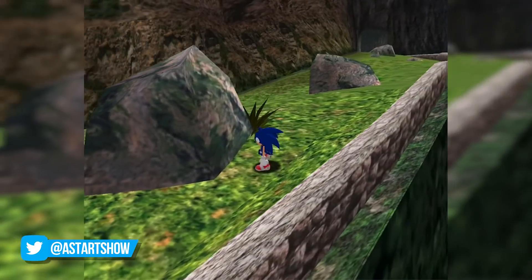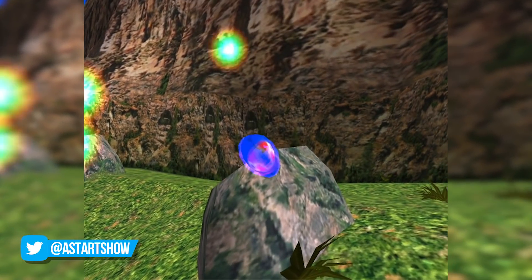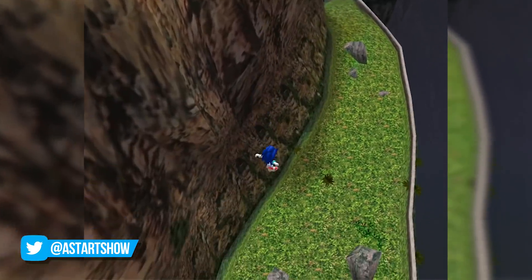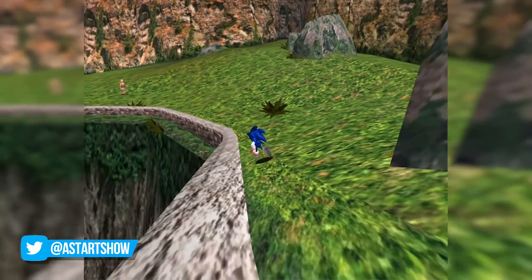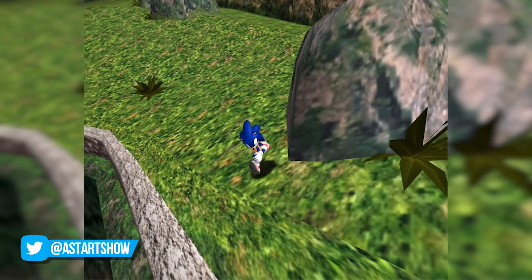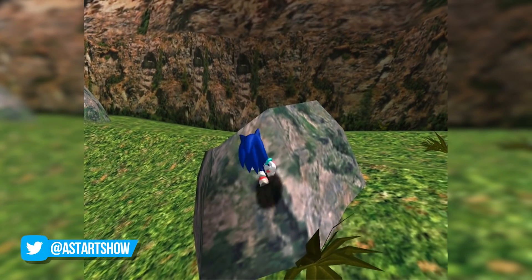If I had to guess, the developers were really trying to wall characters like Tails in by adding an invisible ceiling so that he isn't able to fly so high that you'd break the illusion that this isn't just a game. Or possibly it was something left over from an earlier layout of this area, but I think the first option is probably more likely.